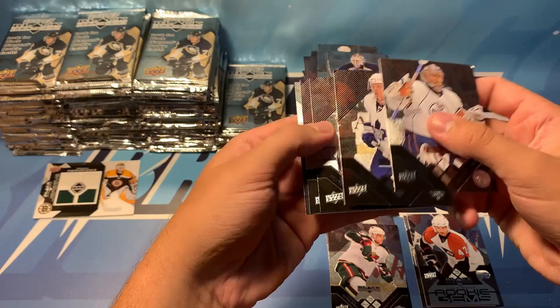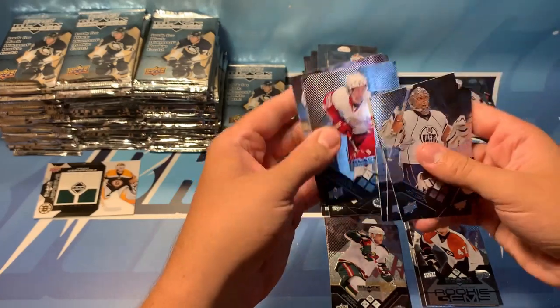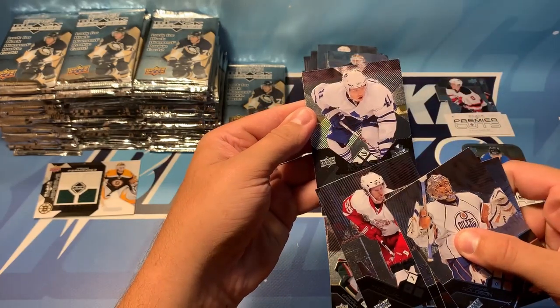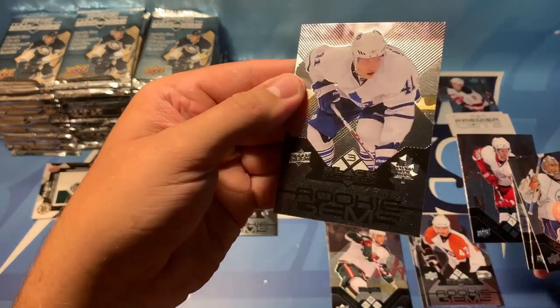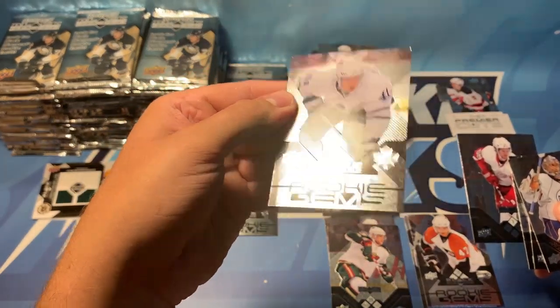Rolston, Blake, Pominville, Cronwall. We've got another rookie here — that is a Tlusty. A Kuliman — Nikolai Kuliman — and triple diamond. As you can see there, Nikolai Kuliman.